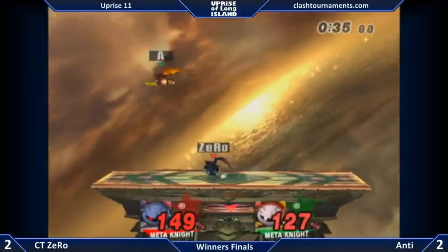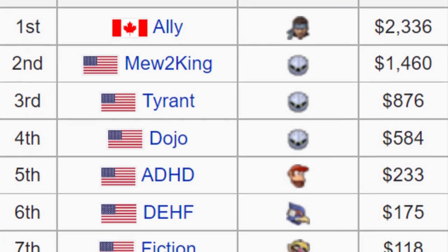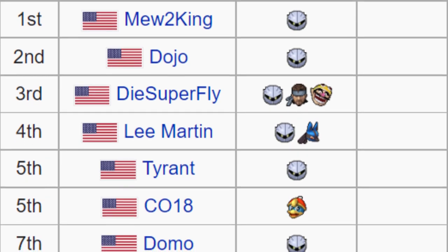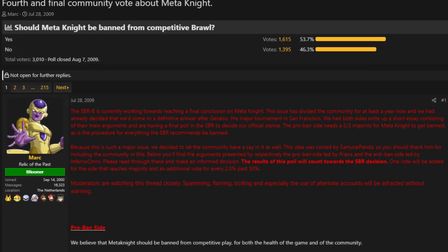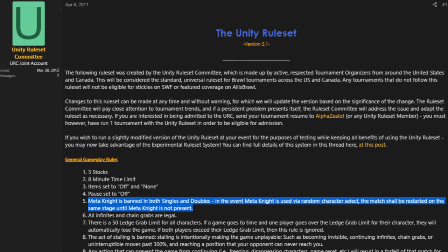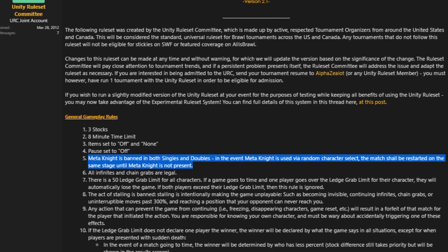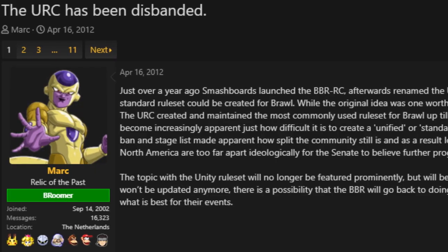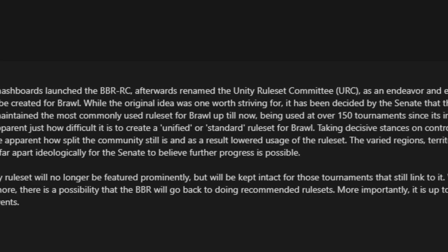Despite this, as the Smash community does, they began discussing a ban of the character from competitive play. The first two Brawl supermajors, Wobo and Genesis, would feature seven and three Meta Knights in their respective top eights, and it became apparent to Brawl players that the character was overwhelmingly strong. Because of this, various polls were held by organizations such as the Smash Backroom and the Unity ruleset committee. In 2011, the latter organization actually opted to ban Meta Knight as part of an experimental ruleset, and to nobody's surprise, top players that mained the character simply chose not to attend events that followed in their footsteps. With many TOs overruling their decision to attract top player attendance, and after general backlash from the community, the ban was repealed, and it was clear that Meta Knight was here to stay.